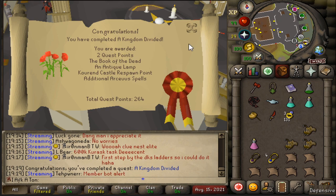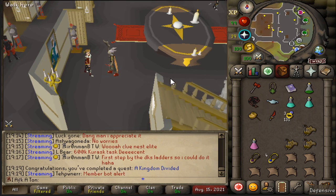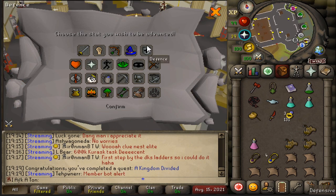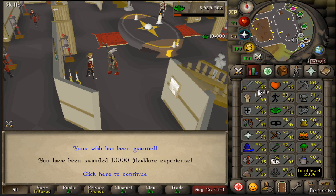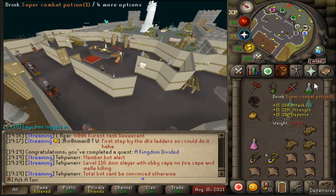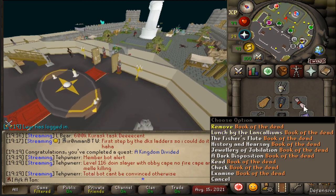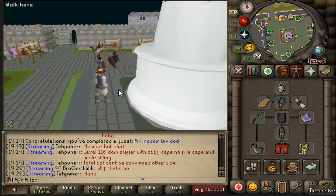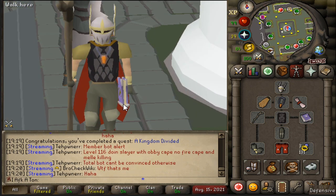Didn't expect that to be the end of the quest, but I guess here we are — Kingdom Divided, done and dusted. Two quest points right there, along with the Book of the Dead, which is the main thing I was looking for, and an Antique Lamp. Krend Castle Respawn Point — okay, I'll use that a lot. And additional Arceus spells, which is actually the main thing I want. I need some Thralls for my Zulrah DPS, so gonna do what I can to get some charges. The Book of the Dead will allow me to cast the Thralls. I do have to go charge it a little bit, but that's just for teleporting. So at this point I can now use Thralls, which is gonna be a nice alternative DPS option — it's like a summoning familiar, essentially.